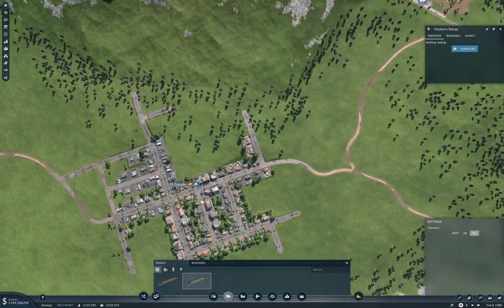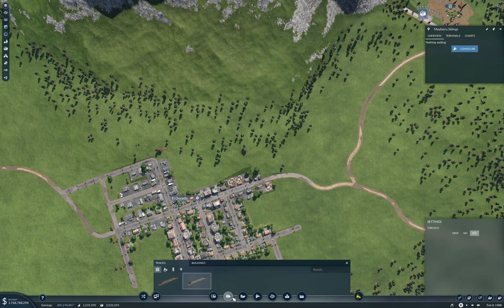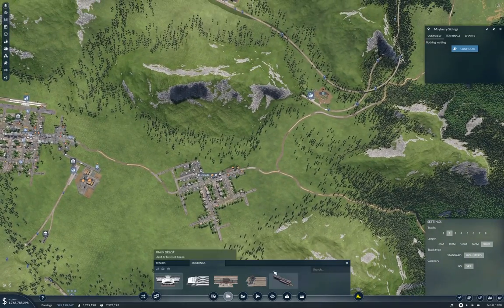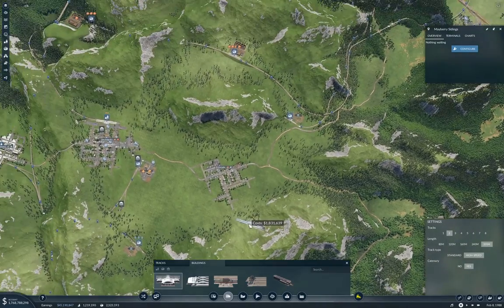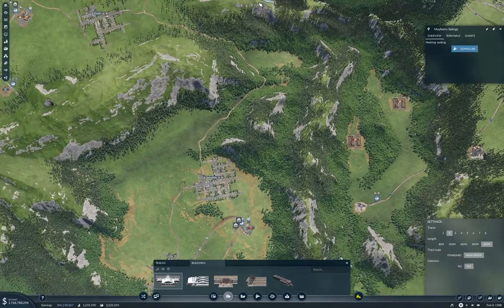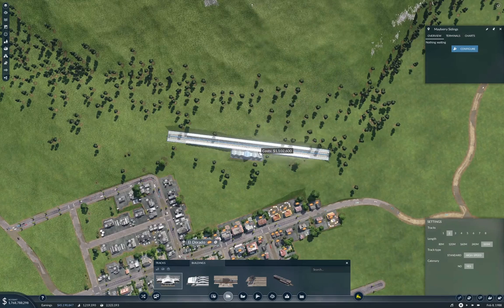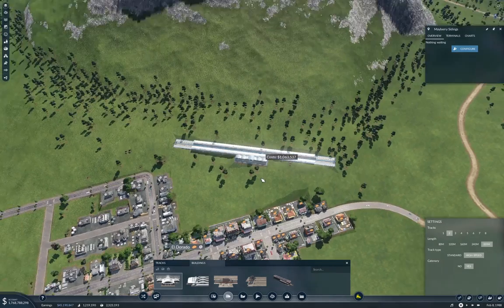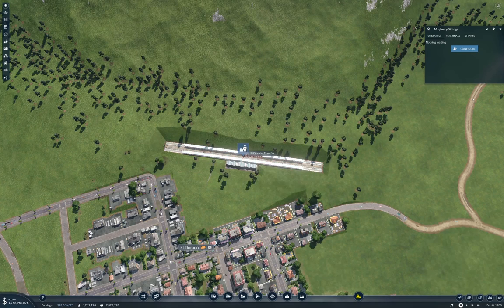Now we're going to need a station here in El Dorado, and I think it's going to have to be over around here. We'll grab the station. It's going to need two platforms at least, because it's either going to be a through station to a terminus somewhere, or it's going to be a hub connecting onward to at least one other place. We'll wang this around like this — that angle looks acceptable. Let's drop it into the ground just a little bit. This is going to be El Dorado.